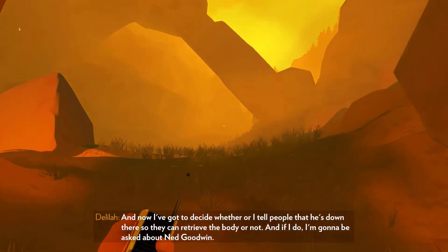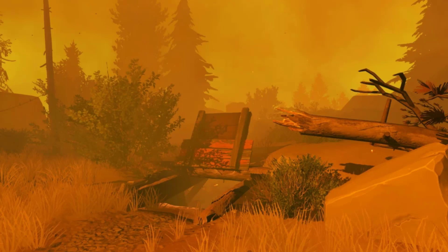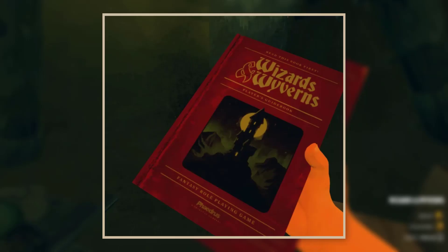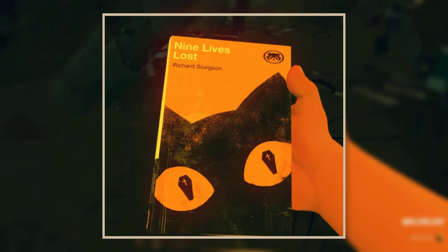Another important hideout is Ned Goodwin's bunker, found on a hill overlooking the lake trail and only accessible late in the story. Inside the bunker are several items most likely collected by Ned Goodwin throughout his time in the Two Forks area. We can find three books in total: 'Wizards and Wyverns,' which is a role-playing rulebook; 'Steven's Room' by Howard Crother; and 'Nine Lives Lost' by Richard Sturgeon.